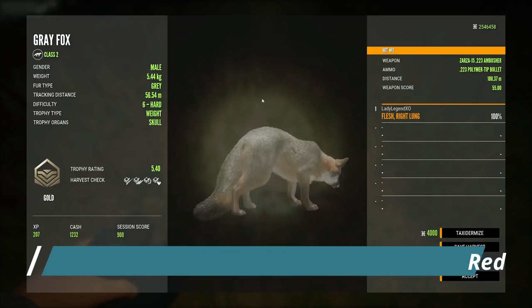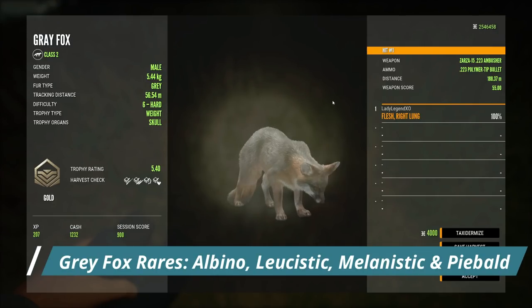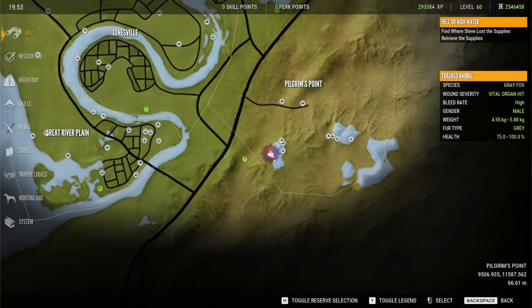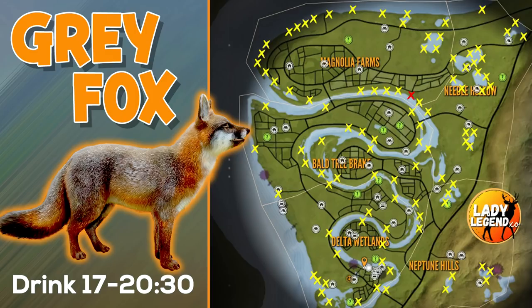There are four different rare variations for grey fox, all considered very rare: albino, leucistic, melanistic, and piebald. This is where I found my 9 legendary diamond female grey fox. There are over 90 drink zones for grey fox in Mississippi — a pile of them on the top coast and all along the river. My favorite spots are these three lakes. The bottom lake is where I found my 9 legendary female diamond grey fox, and the red X is where I found my male diamond.